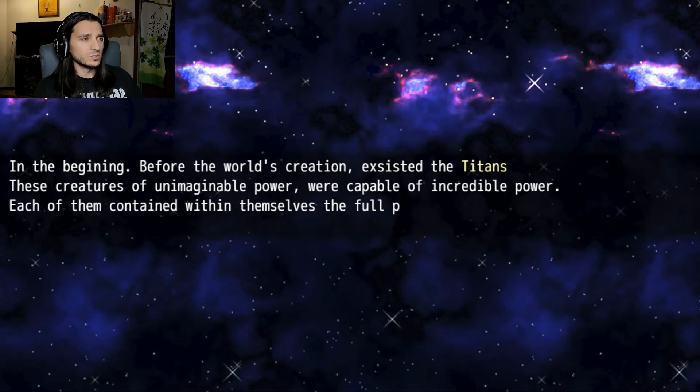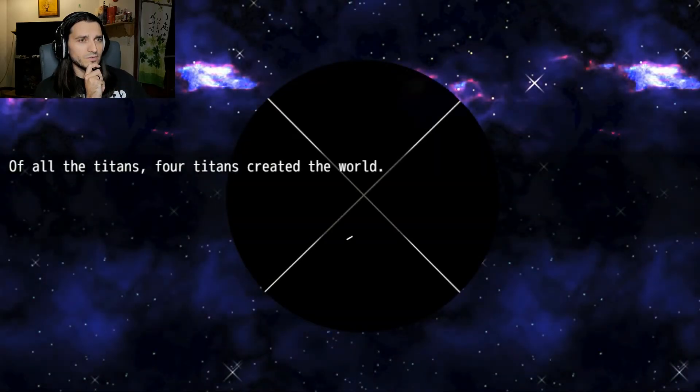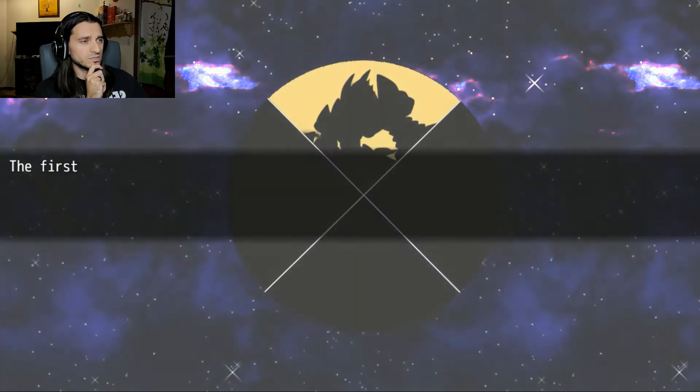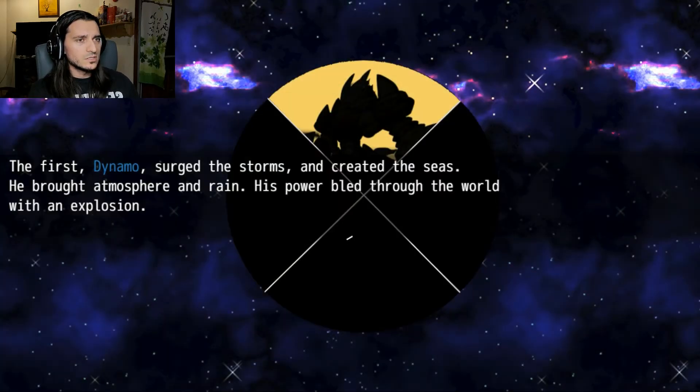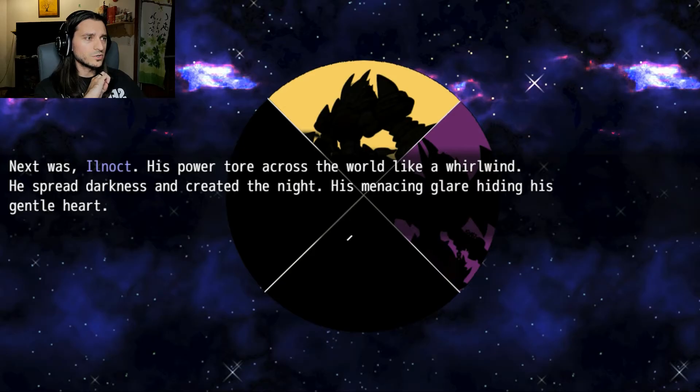In the beginning, before the world's creation, existed the Titans — creatures of unimaginable power, capable of incredible power. Each of them contained within themselves the full potential of each element. Of all the Titans, four created the world. The first, Dynamo, searched the storms and created the seas, bringing atmosphere and rain, his power bleeding through the world. That's our water. Next was Illnacht — his power tore across the world like a whirlwind, spreading darkness and creating the night, his menacing glare hiding his gentle heart. It's like a merging of the traditional elements.